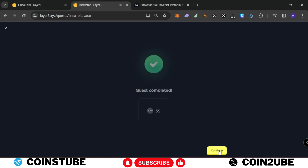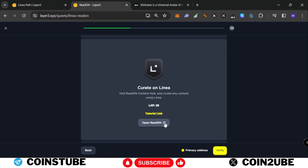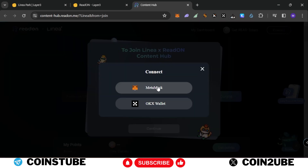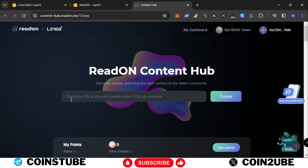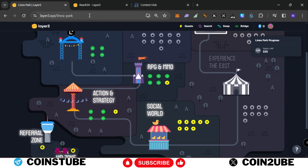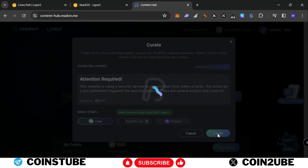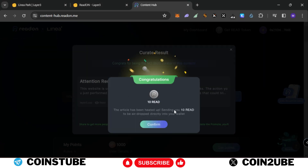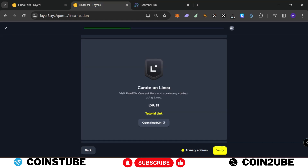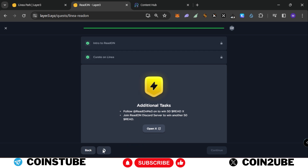Next one is Readon. Click on Continue. You need to curate on Linea. Open Readon, connect your wallet, select MetaMask, sign in. Also follow Readon Me3 on Twitter. Once done, paste the URL of any web-based content you endorse — I'll use the Linea Layer 3 Park link. Click Curate, select the chain Linea, and click Curate. MetaMask pop-up shows 28 cents — choose Low and confirm. Transaction is confirmed and we got 10 Reads. Go back and verify. Verification completed. Skip the additional task without LXP. Readon task complete.